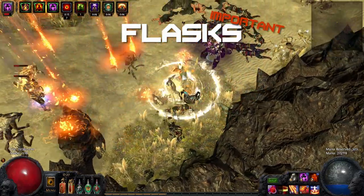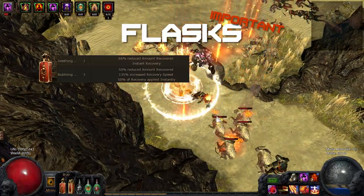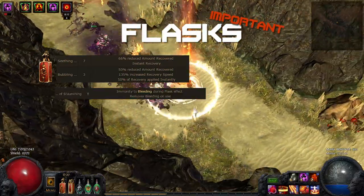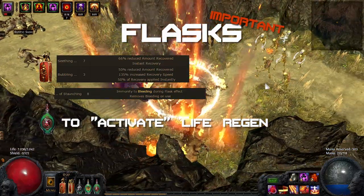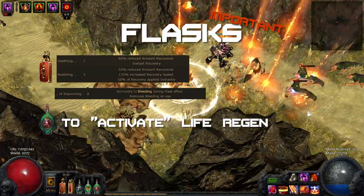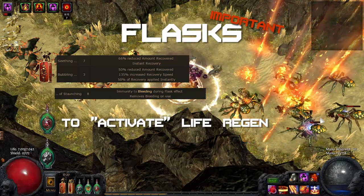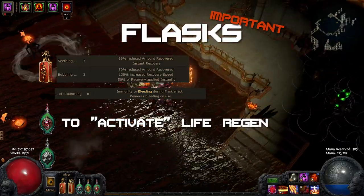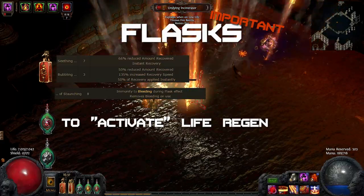Flasks are very important for a Righteous Fire build, as they allow you to cover up some of the weaknesses the build has as well as make full use of its strengths. You want at least one instant life flask; a second one is optional. As with any build, bring a flask of Staunching to remove bleeding effects, which can be very deadly. You can also use a Ruby Flask to boost your fire resistance to 97, to reduce the damage you take from Righteous Fire to the point your life regeneration kicks in a gap. Some people even like to use two Ruby Flasks for that. A Granite Flask is always a nice idea.